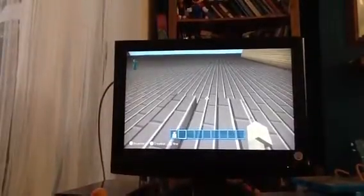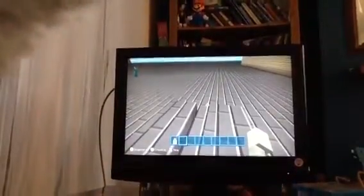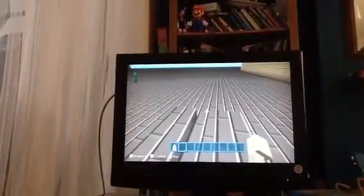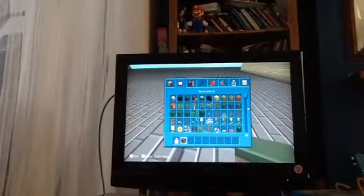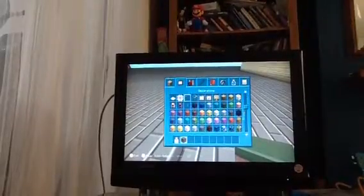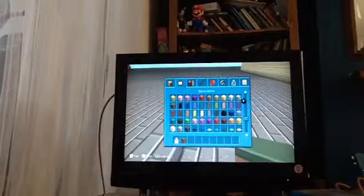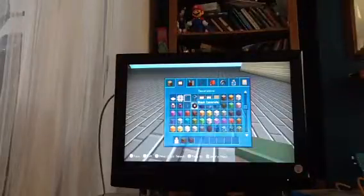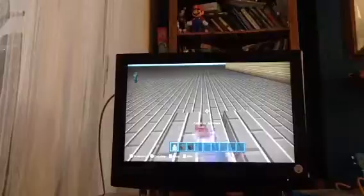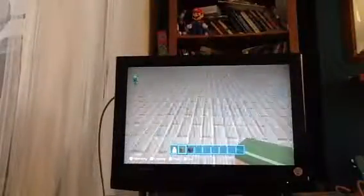Hey guys, this is Daniel and today we're going to be doing some more Minecraft Wii U edition. Today we're going to be building a graveyard! Let's get grass - this is gonna be amazing. It's basically a simple build. The graves are gonna be made of black concrete, not concrete powder. Let's get our swiftness potion. I'm gonna try not to sound like I can't be bothered to do videos, because I can be bothered and I love making content for you guys.